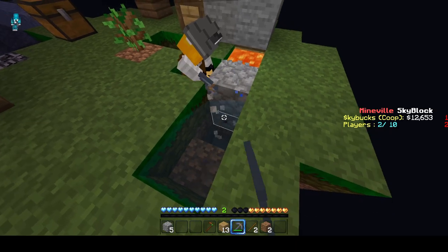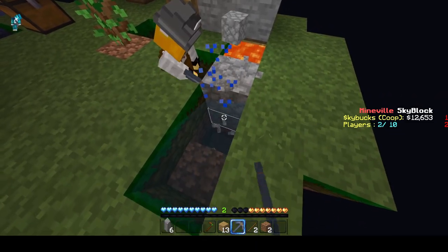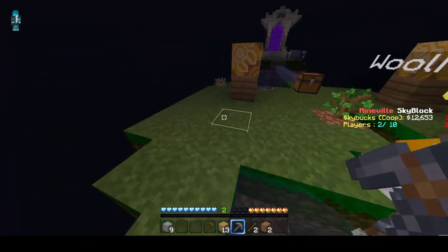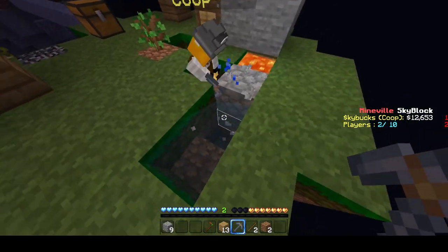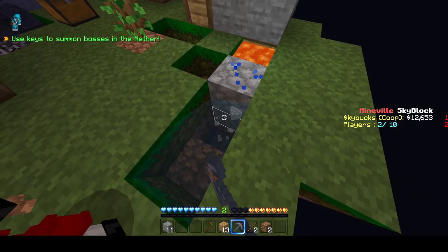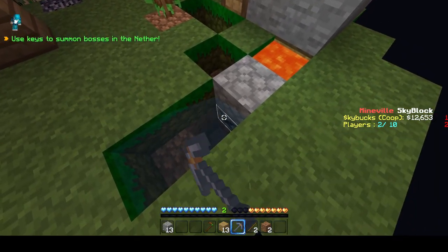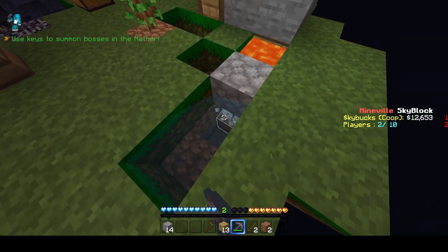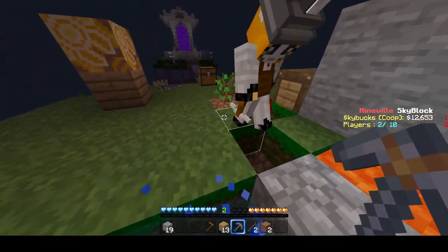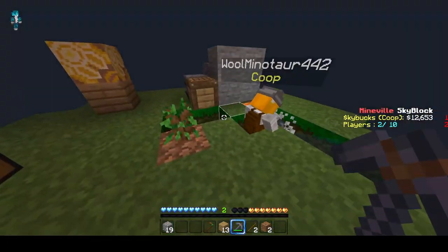So basically what we're doing is we're just mining to get resources — we're just gonna try and collect a good bit of cobblestone right now and then work on farms in a bit. We were thinking the tree farm could be a little bit back that way, the wheat farm can be over this way, and the generators can be on this island or somewhere else.